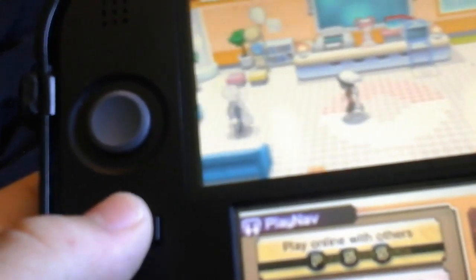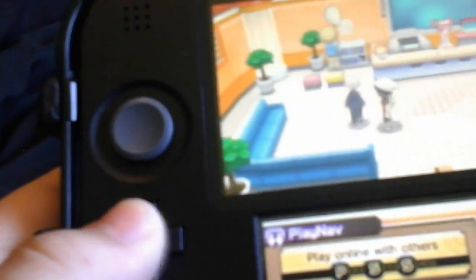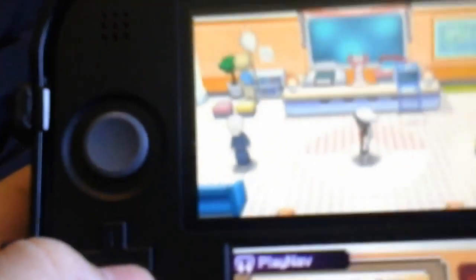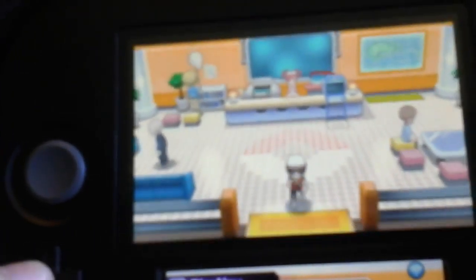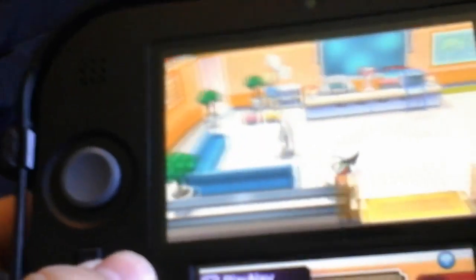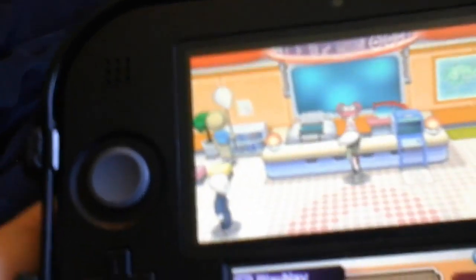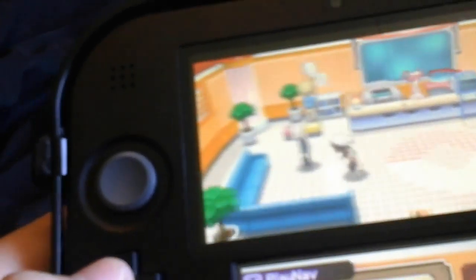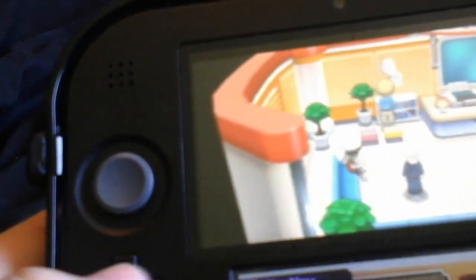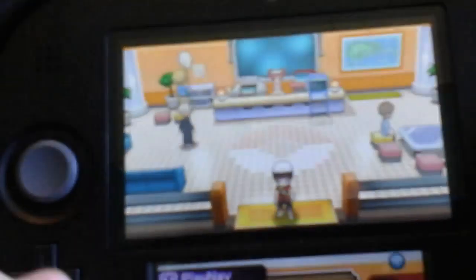I'm going to keep EV training my Jolteon and some other Pokemon so they'll have max speed and some attack. My friend Cullen — shout out to him — beat me a couple times, but I fought back by beating him with some uber Pokemon and then some non-uber Pokemon. That Jolteon proved a little useless when I outsmarted him three or more times in a row.